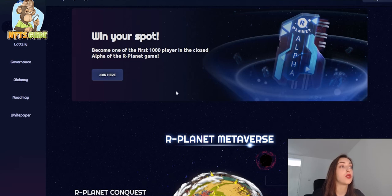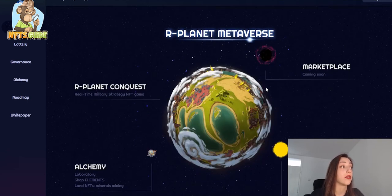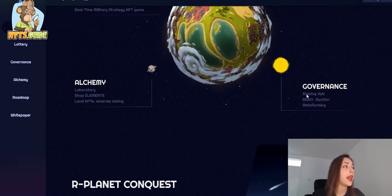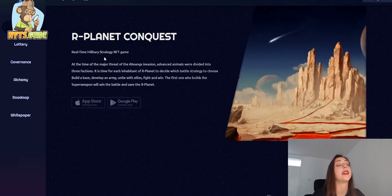The next game is R-Planet, one of the most popular games built on WAX. It is an R-Planet metaverse featuring a marketplace, R-Planet Conquest - a real-time military strategy NFT game - alchemy, and governance. The game lore describes that at the time of a major Angan invasion threat, advanced animals were divided into three factions. Each inhabitant must decide their battle strategy: build a base, develop an army, unite with allies, fight, and win.